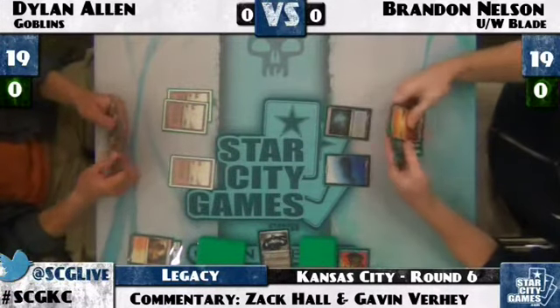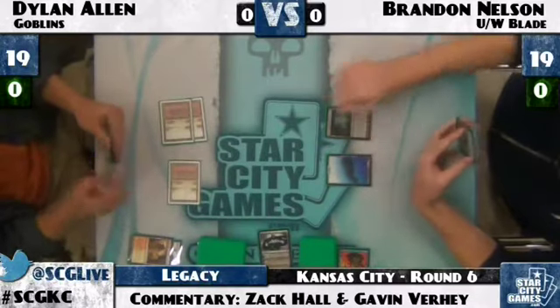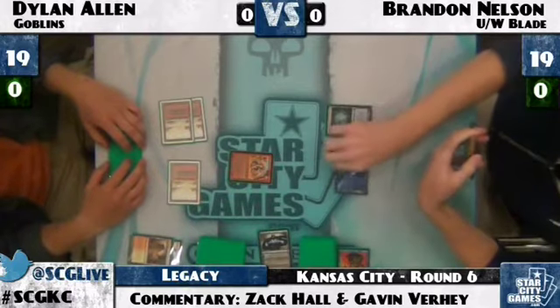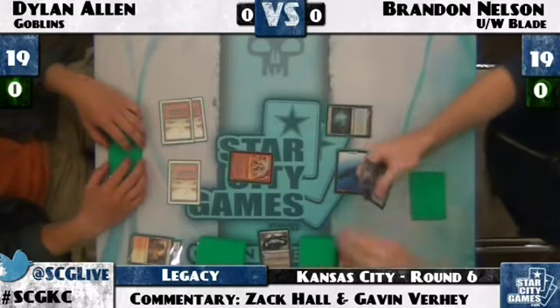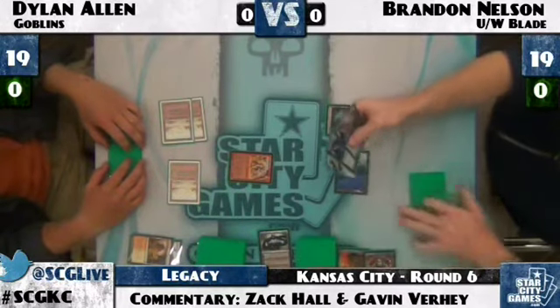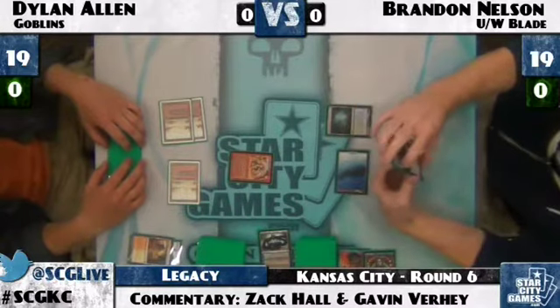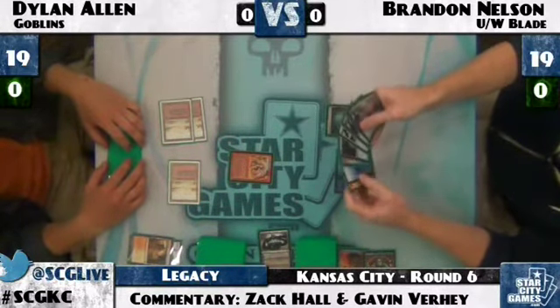Dylan Allen had no two-drop there, Brandon Nelson sitting on Misty Rainforest and Island. Dylan taps three mana for a Goblin Warchief, one of the main cards. Brandon is looking at a hand of Brainstorm and Snapcaster Mage. Goblin Warchief is really the card that lets Dylan Allen's Goblin deck run smoothly — it's really the oil there. Brandon draws two Spell Snares and a Swords to Plowshares.